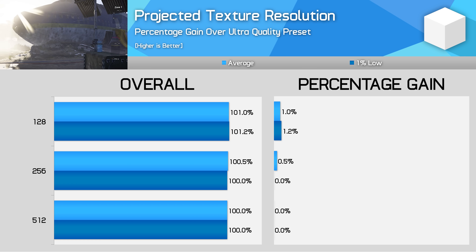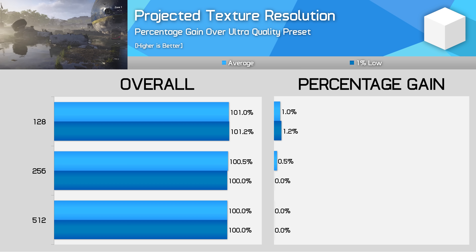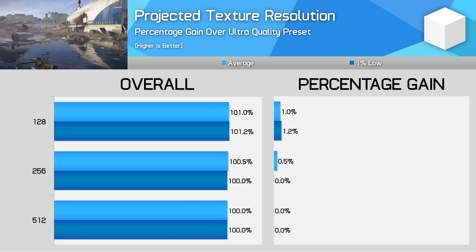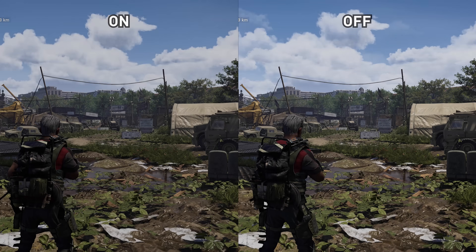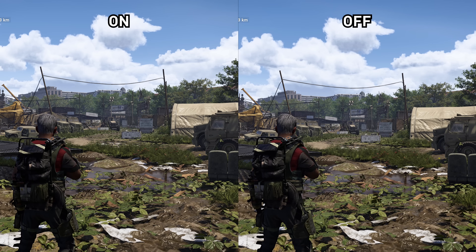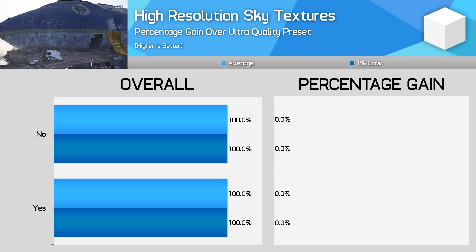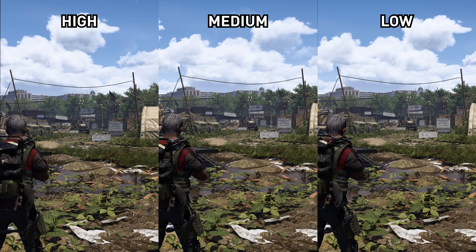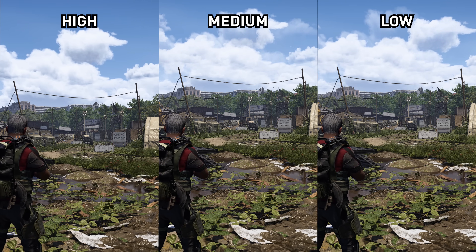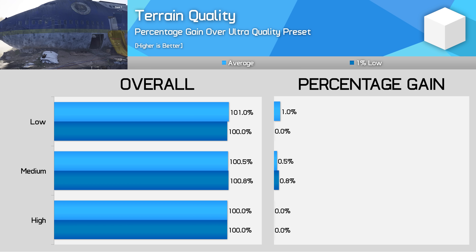Projected texture resolution is a setting I honestly couldn't figure out if it had any visual impact, and it didn't seem to have a massive performance impact either — delivering 1% more performance going from 512 to 128. I kept it on 512, which is what the Ultra mode uses by default. High-resolution sky textures show a very minor difference in sky and cloud quality between the two modes, with On looking slightly better and no performance difference on cards with decent VRAM. Terrain quality mostly affects terrain texture quality — High has the best terrain textures, with other modes reducing clarity, so High is the best mode to use.